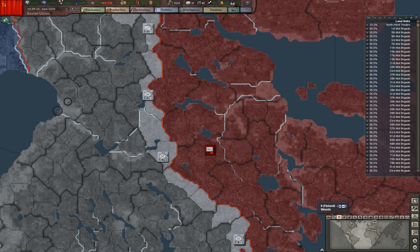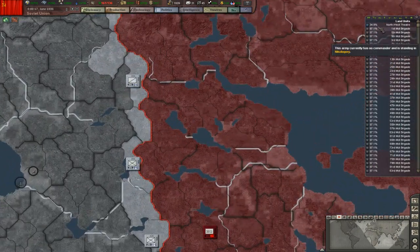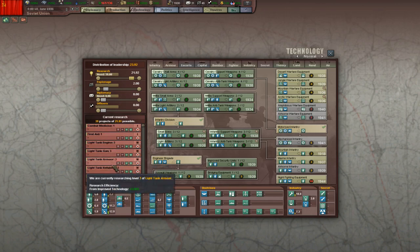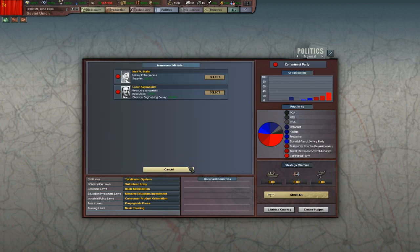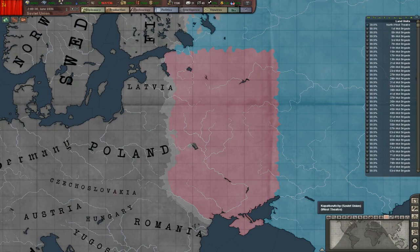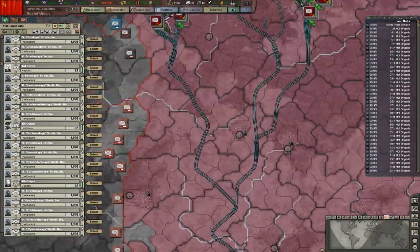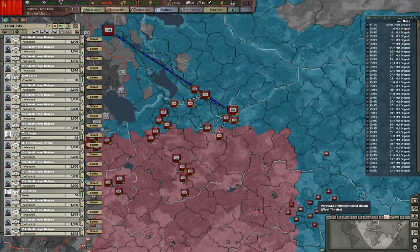I'm going to make sure I prioritize reinforcement for a little bit because we kind of need that. Let's select theater map mode — this is the West theater — so I have to select one unit, West theater, select everything and redeploy it over here. Where is our Northwest theater? It's over here. Every unit is getting sent there, that's all good.